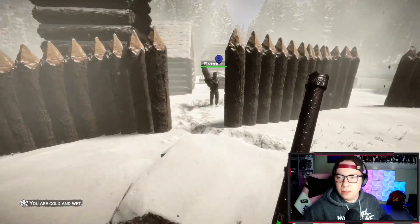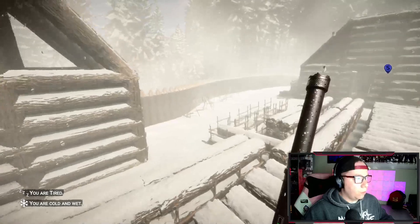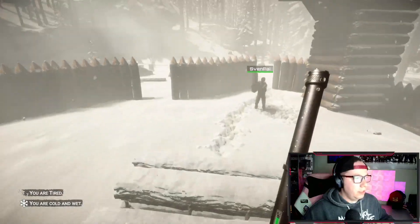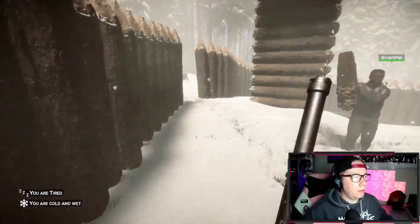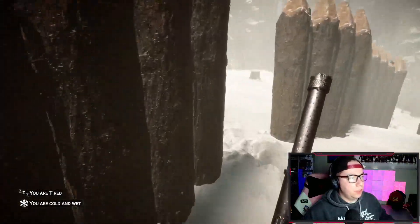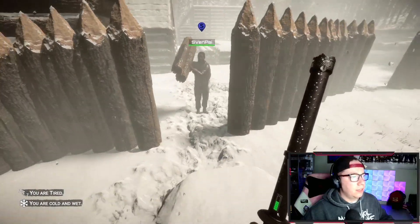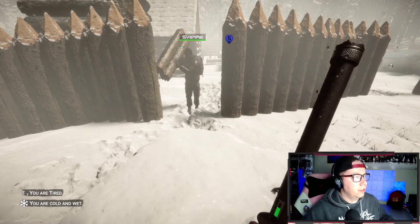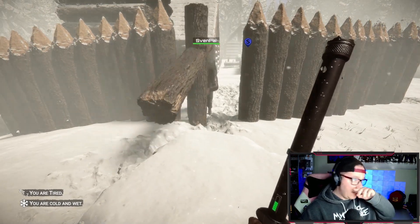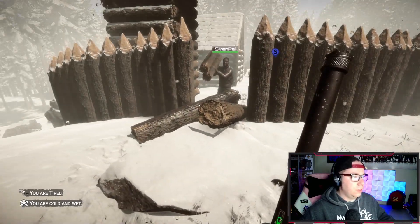So here we are — we are in our little compound base area. We have walls put up and we have used a lot of wood. We don't really need to duplicate, but while we had a little bit of an issue of some people coming in and breaking our base, we noticed that whenever Sven tries to put a log down in between our fence — if you want to replicate it and show — he's still holding the logs, the two logs.